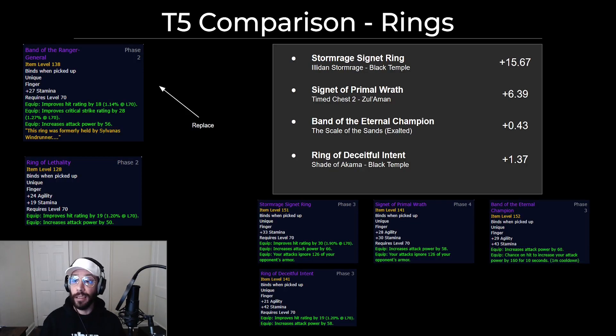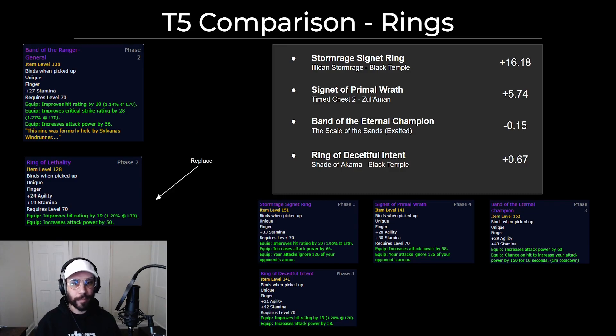Now on to the rings. In tier 5, your best would be the Band of the Ranger General and the Band of Lethality rings. You have a few options: the Hyjal Rep Ring, Stormrage Signet Ring, Deceitful Intent which drops off the Shade of Akama, and the Signet of Primal Wrath which is a Phase 4 ring. Your two biggest upgrades depending on each slot — they're about the same. The Hyjal Rep Ring and Deceitful Intent are probably about sidegrades compared to what you already have.